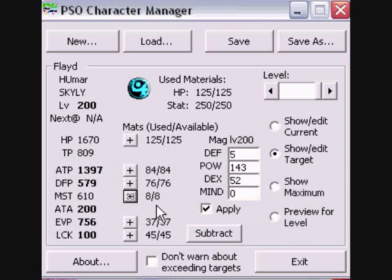Now, why did I not add too many points into mind? Well, you're a hunter, you're not a force, so you're not focusing too much into magic casting. The only useful magics you'll ever be using are Jelen, Ziller, Resta, Anti — mainly the supportive and restorative techniques. There's nothing too special. I mean sure, if you want to leech off of experience, then you may use Rayfoy or something, but you're not really messing too much into mind.